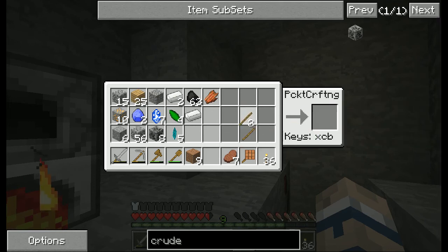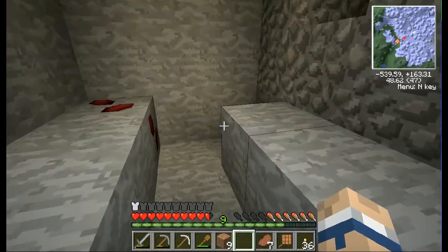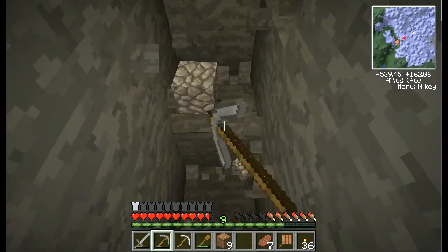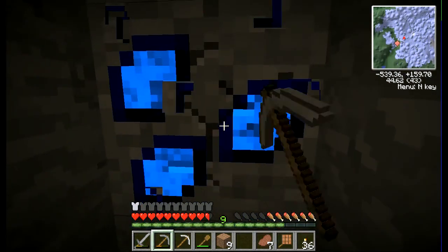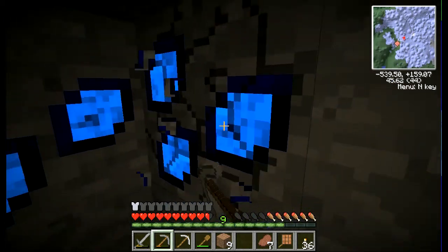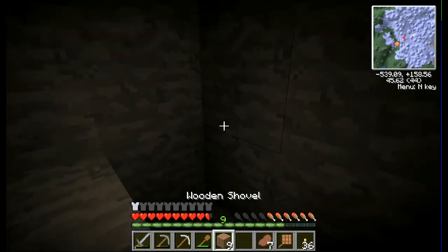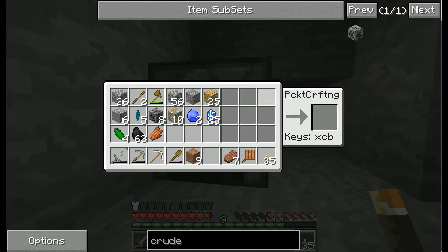I want to get the Thermal Expansion equipment going first so that we can start doubling up on our ores and not be scraping as much. Also, don't middle-click when you're in this menu — it seems to freeze the game. Actually, middle-click in my client activates the auto-sort, which is a very useful part of Inventory Tweaks — you can organize your inventory. More Xycorium! I wonder if I can make some Xycorium blocks now to see what it looks like.